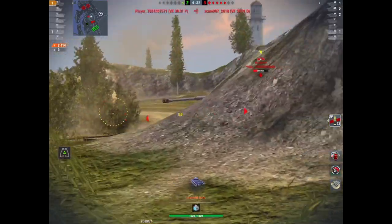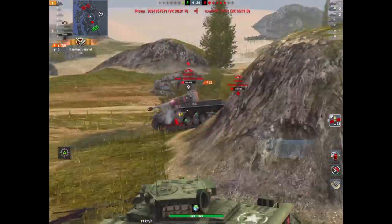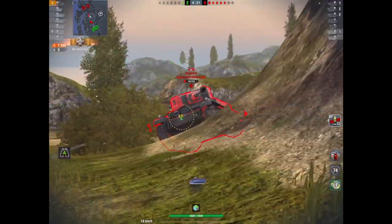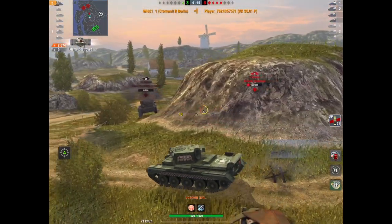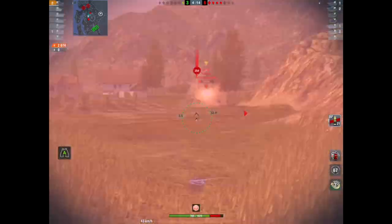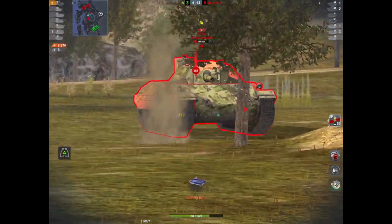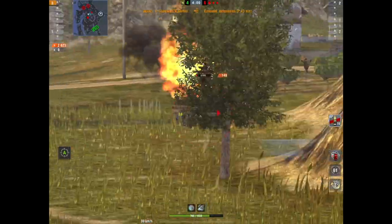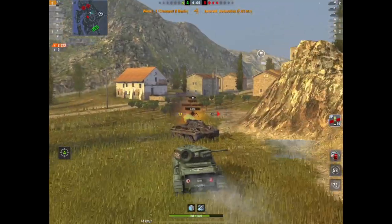Now Wid has switched over to the other flank and he's going to give these a downright kicking. Look at that — that's his second kill, just over two and a half thousand damage, which is one hell of a good rollout in a tier six. That's already mastery level for this tank.